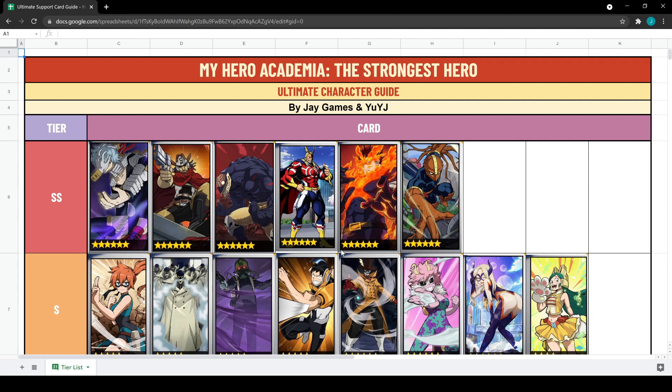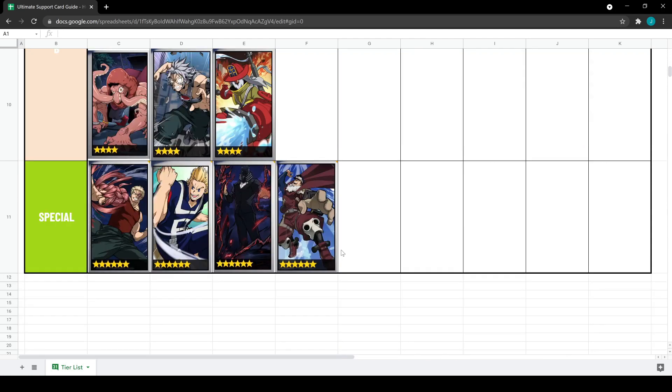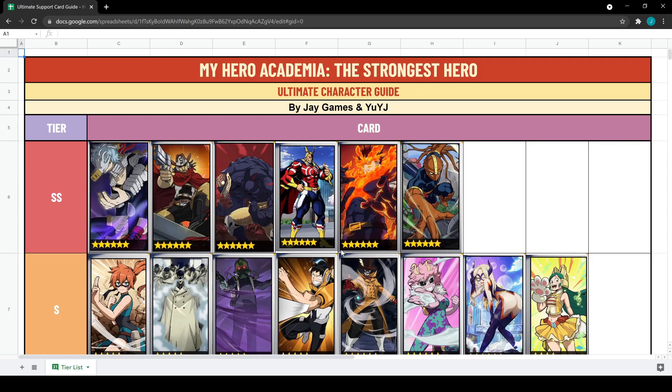Some four-stars don't have a description because they're not worth it — only the best ones have a description. The document will be in the description below and I'll also post it in tips and tricks on the official Discord. I'll be updating it every now and then with new information as we test more cards or get input from other knowledgeable players. Please leave a like if you found it useful, leave a comment on whether you agree or disagree, and subscribe if you'd like more videos like this.